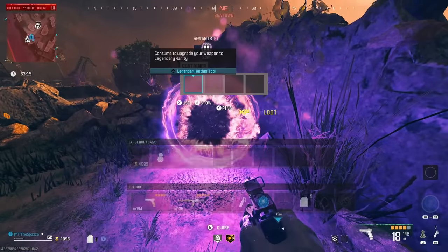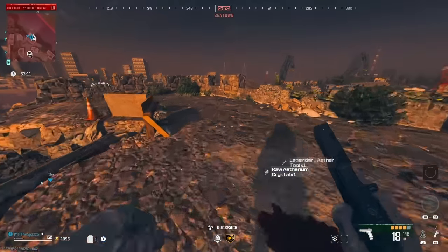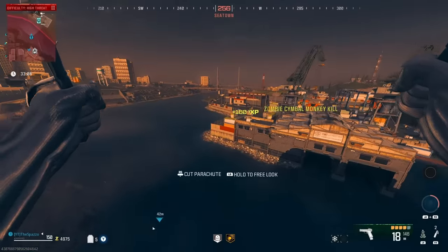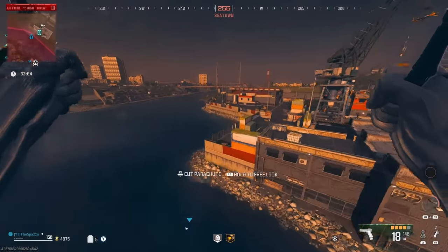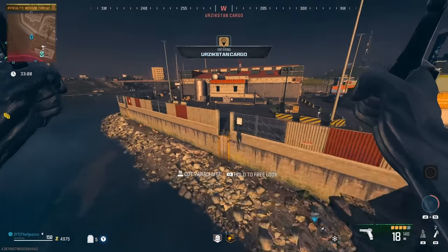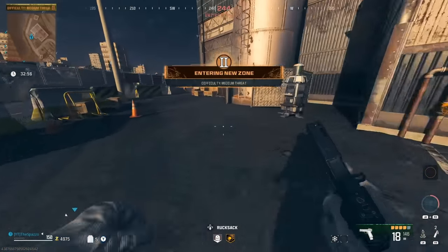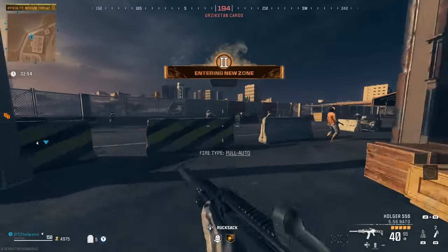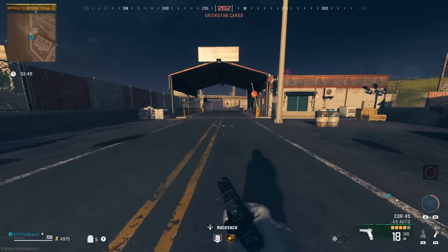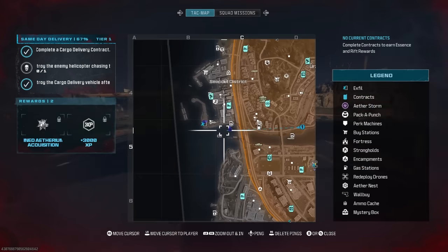You're going to want to come up to it - legendary ether tool, raw ethereum crystal. There you go! You can now keep your pack-a-punch and your rarity of items. There are times where I do it with a legendary weapon and only get a green ether tool, but it is better than starting with nothing. It is definitely a win - a hidden easter egg, and it's definitely very cool.